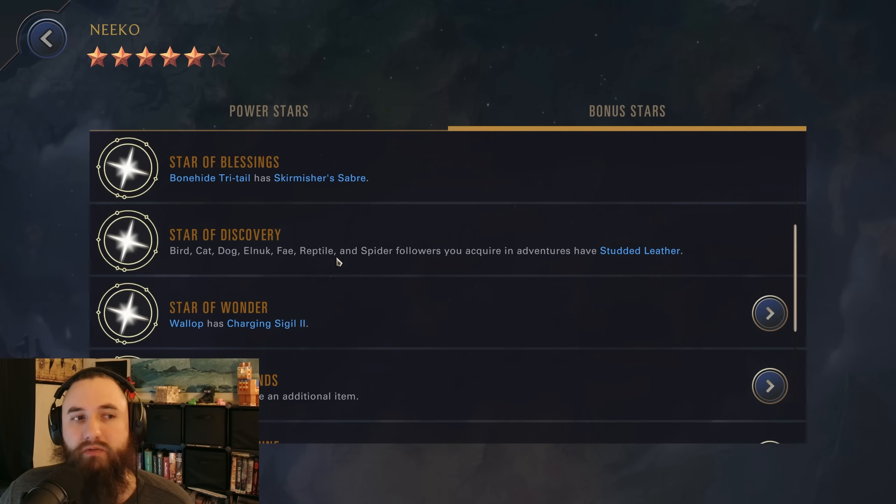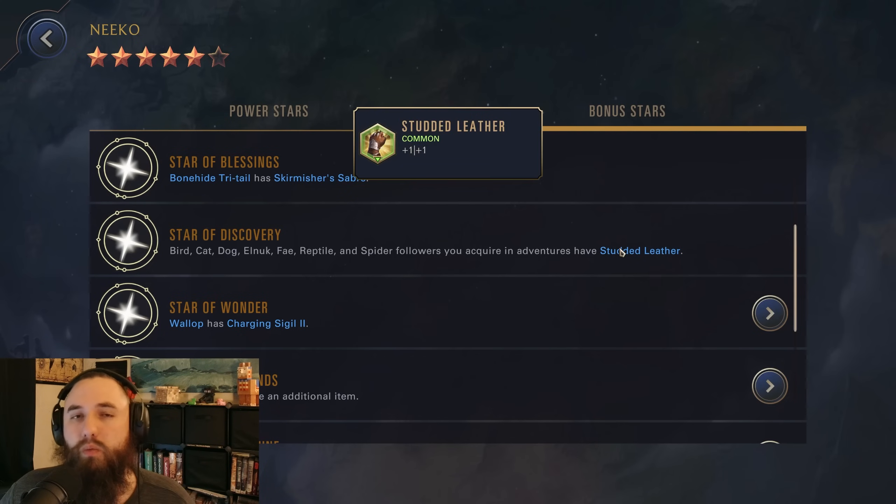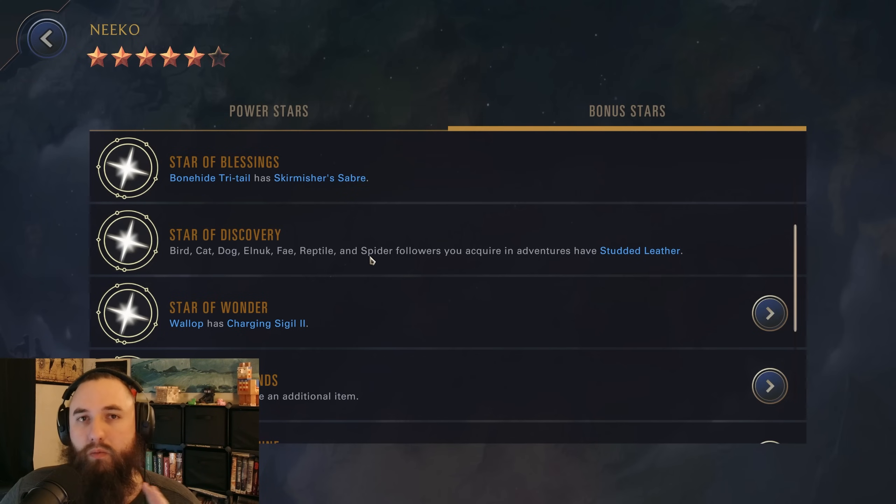And then this is the big one right here that is currently bugged. Bird, cat, dog, El Nukfei, reptiles, and spider followers you acquire in adventures have studded leather — an extra 1-1 as far as stats. So these are all of those types of followers that you pick up while going through adventures: after-battle rewards, shops, or if this is one of the cards with your support champion. Sadly, this is not working — it didn't work in our run. I think the reason a lot of people haven't discovered this is it's actually a very hard upgrade to get.